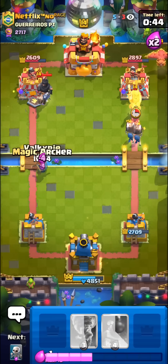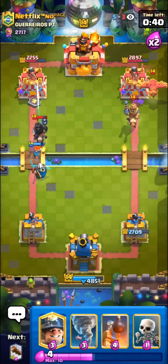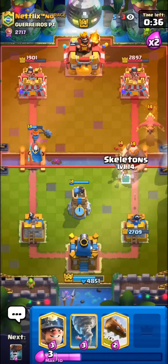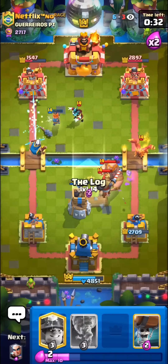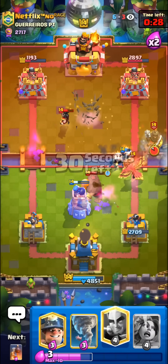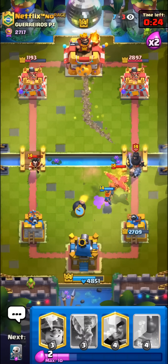I'm going to go with the Magic Archer Valkyrie combo. Really good tip for you guys: quickly double drop your Magic Archer and Valkyrie to get a nice lock on the tower against certain units. Could be a bit interesting here on defense, but we do have the King Tower up so I'm not super worried. I'll go for the Wall Breakers to pull the Phoenix a bit.